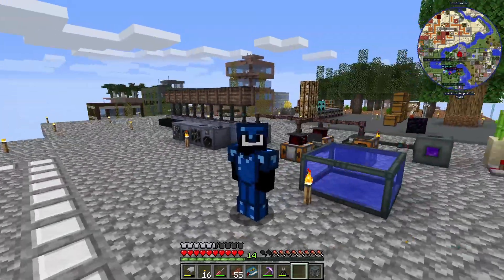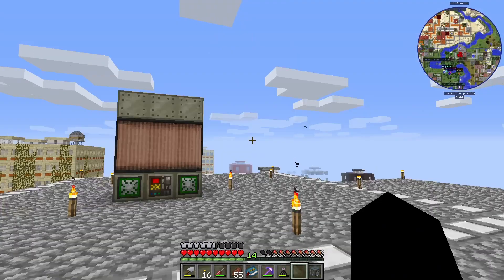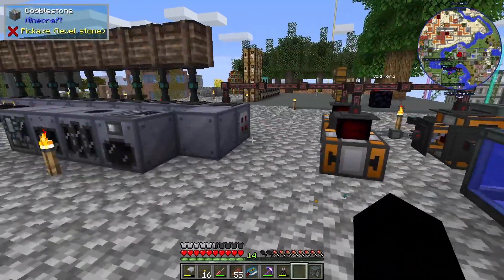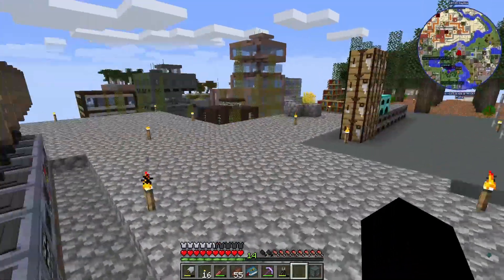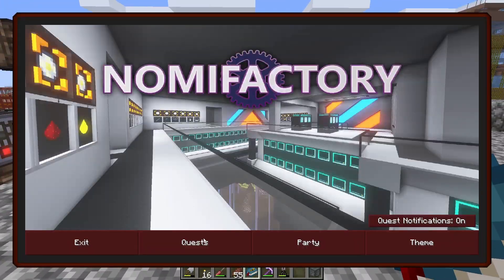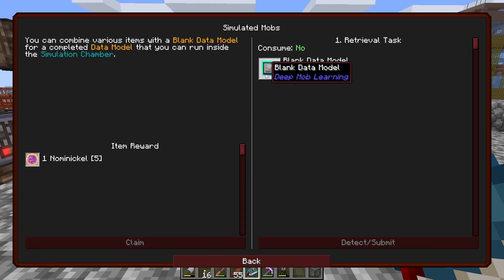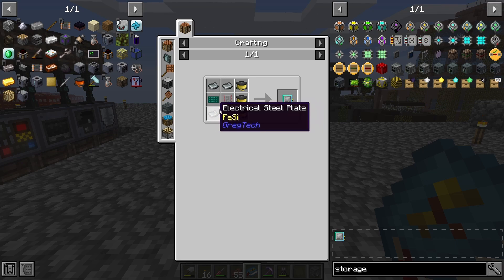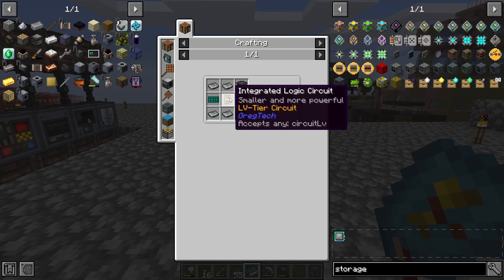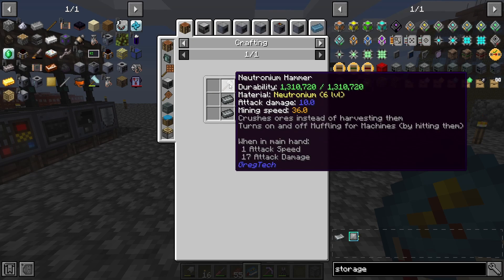Hello guys and welcome back to Nomi Factory. In today's episode we are going to try and set up DML. Let's get into it — first we need a blank data model, which needs electrical steel, fine gold wire, a circuit, and a pulsating mesh.